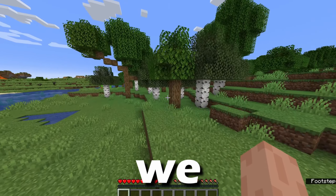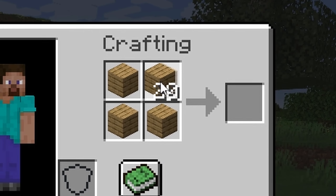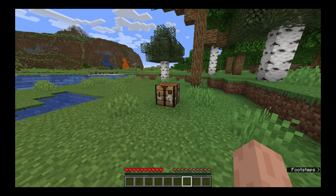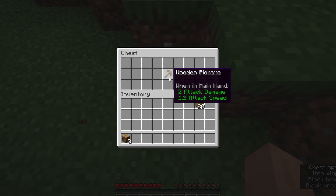To begin with we need to start punching wood. Punch, punch punch, and some more. Then with the wood we craft a crafting table. With the crafting table, you just leave it. Forget about its existence. Now go punch another tree, then open the chest under the tree to get access to your first tool.